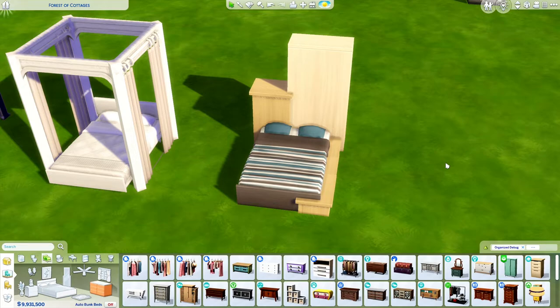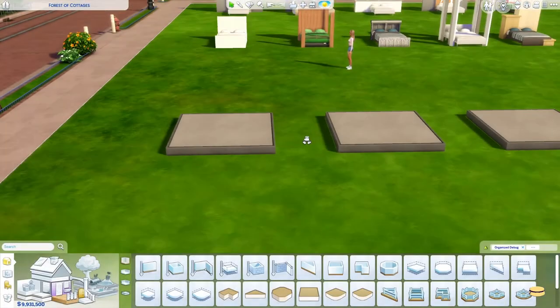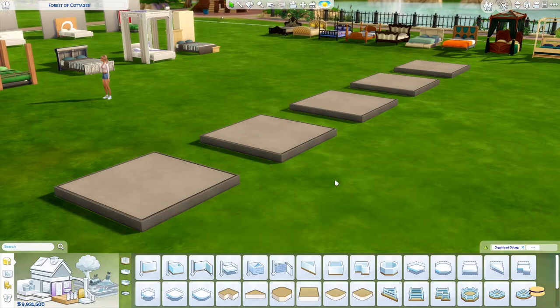Next we're going to the platform beds — elevated or lowered bed ideas. I have my five platforms over here. I might not use all of these or might change some of them, but basically I'm using most of these. Actually, I realized I didn't put any beds here, so let's move on to the first one.